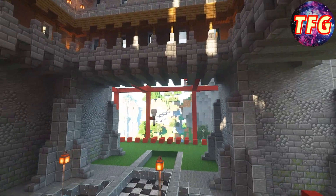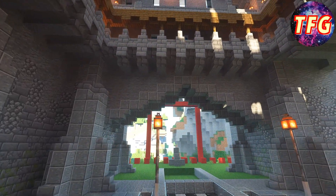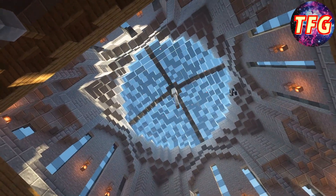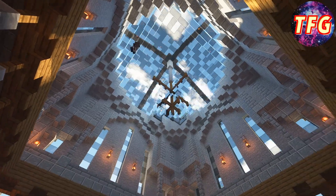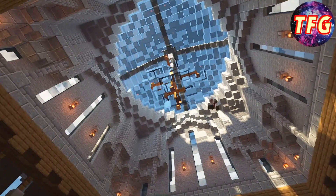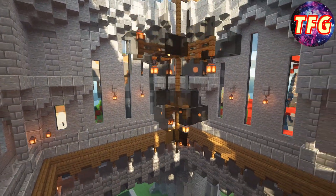Here I decided to put a stone archway leading towards what will be the throne room. Then looking up above, I wanted to finish off this episode with a nice centerpiece for the main room in the castle — I did that by making a large chandelier. That is it for this episode, and of course as always I left in some cinematic shots of everything that was done.